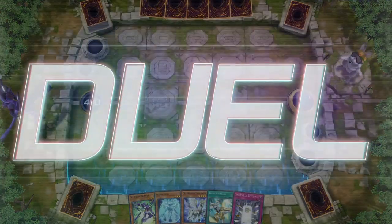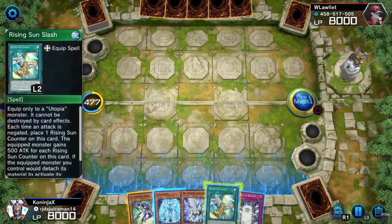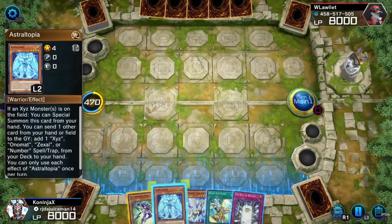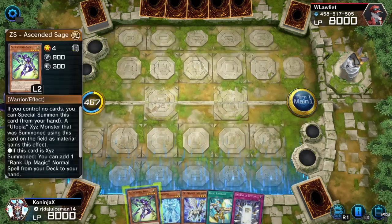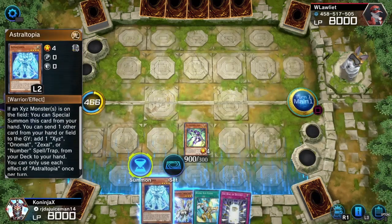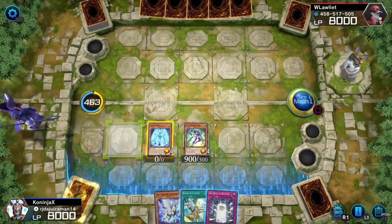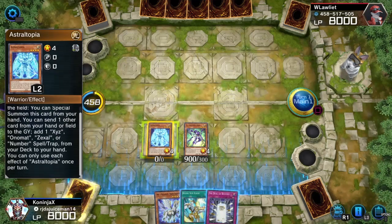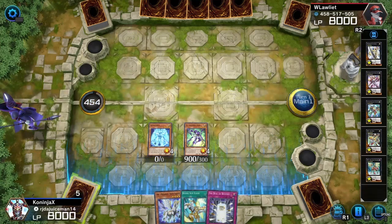This starting hand is actually not bad. I can summon Utopia right off the bat. And this is an equip spell, which means that I can summon ZS Sage face-up attack. And use this to summon Astral-Topia... Should I special summon this? You can send one hit with this card if you don't want to attack. Yeah, I think I'm just going to special summon Utopia straight off the bat.